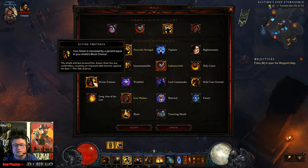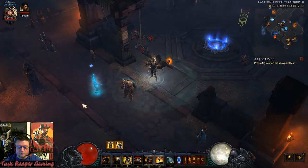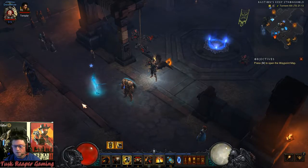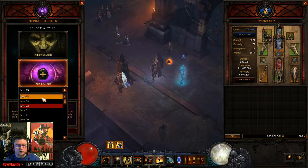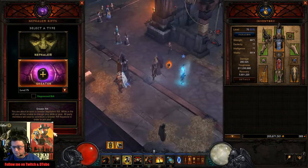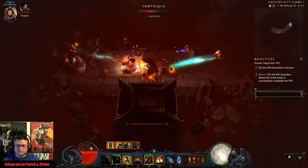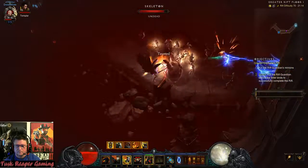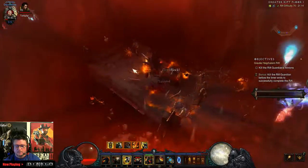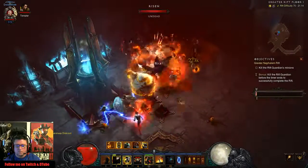I'm going to go with the Vine Fortress, just because I'm paranoid about my survivability. I've been having my butt handed to me at these higher rift levels. So I'm going to see — let's push it to 75 and see what the outcome is. I know it's trash, but I might be able to get a good feel for it.